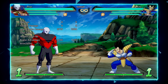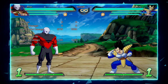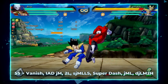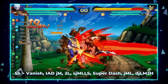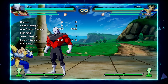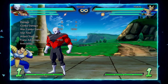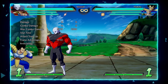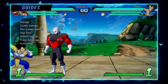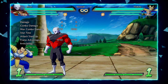Lastly, the vanish confirm — which you'll get a lot with Jiren since you want to convert off parries, off 5S, and sometimes you don't have an assist that lets you do that. I'm using 5S for this example. Being able to confirm off vanish properly is really important, and Jiren gets several opportunities to do that. The corner carry on this combo is really good, and if you're even closer to the corner you can get the J2H ground bounce and extend with an assist.